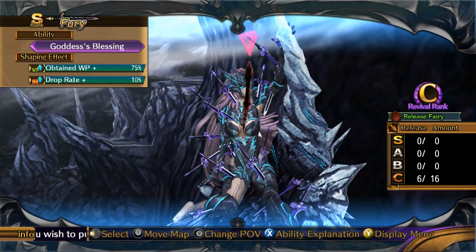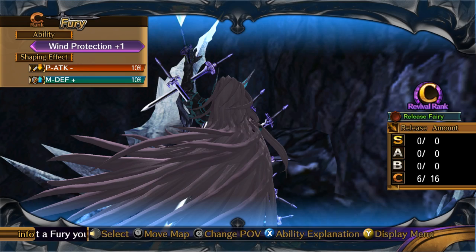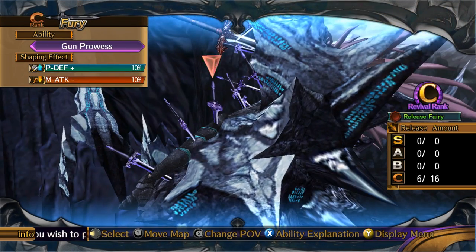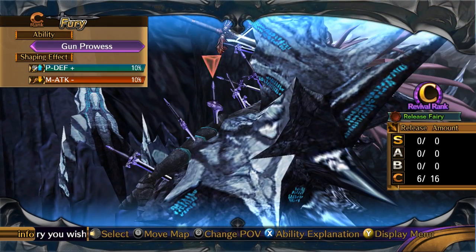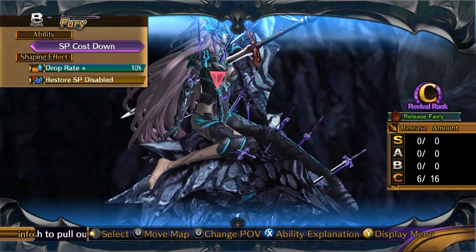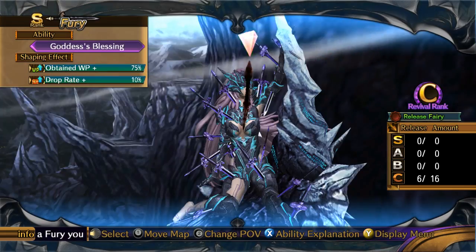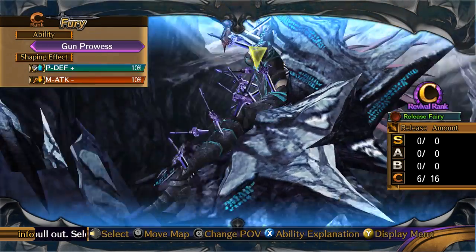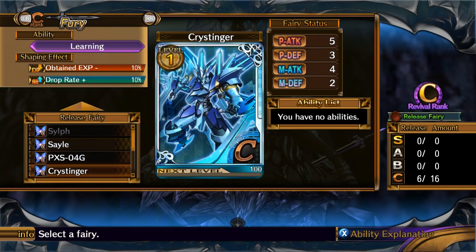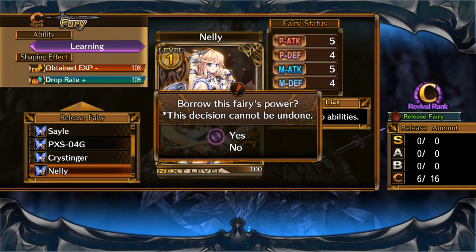What else you got? Goddess's Blessing is good, I need more of that. Wind Protection, Water Protection, Learning. Maybe I should get Learning — EXP minus 10% drop rate, eh. In that case, we will pull out Learning and slap it on Nelly. Yeah, Nelly, you're taking Learning.